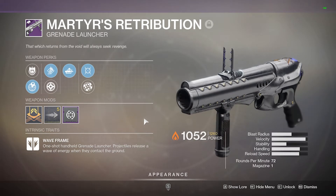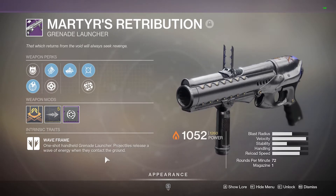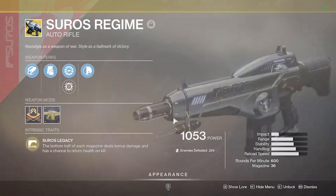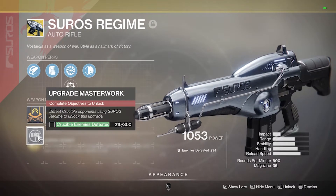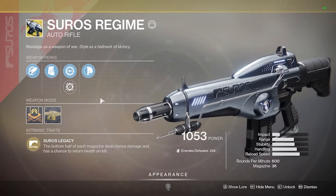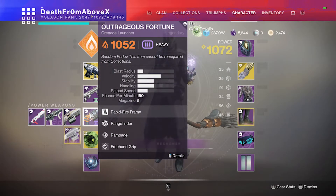Pair that with Martyrs Retribution, which is a grenade launcher that shoots a wave frame — projectiles release a wave of energy that contacts the ground. So you don't hit somebody directly; you shoot it at the ground in front of them and set them on fire. I have Quick Access Sling on it so when I empty the mag I can immediately switch to my primary. I've been working on the masterwork for the Suros Regime — with the exotic catalyst complete, you can get into a gunfight, throw down your fire, hit them with it, shred them with the Suros, and the heals will repair any damage taken.